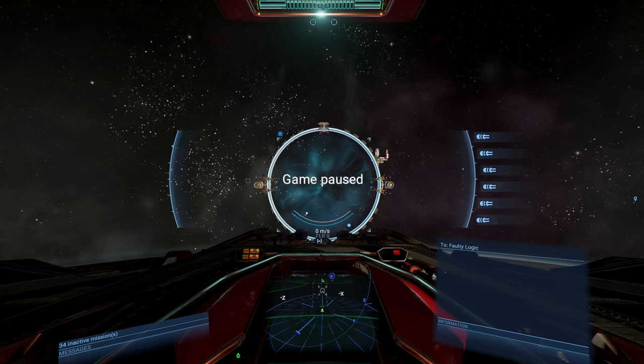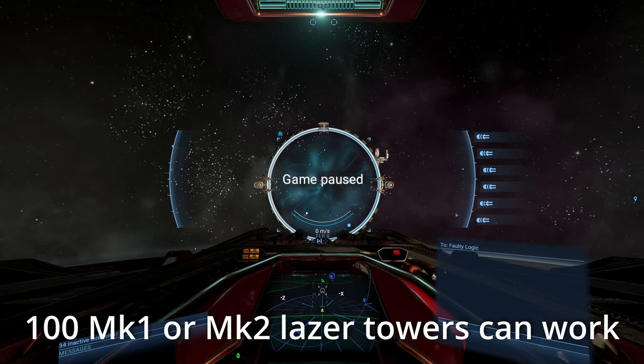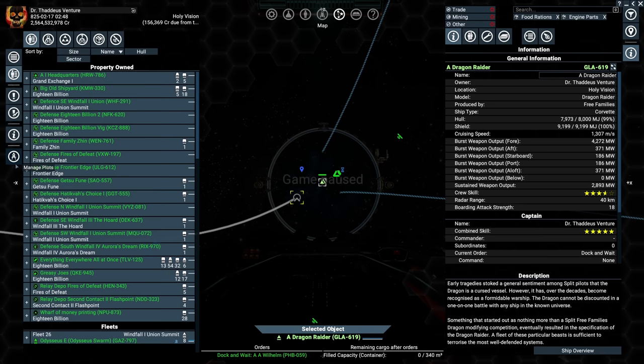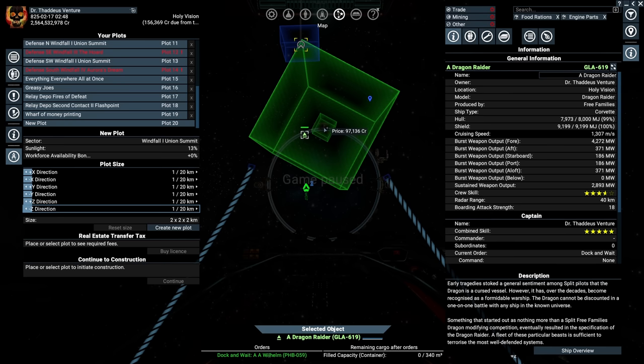You're also going to want an M4 with a decent weapon loadout so that if something comes along and tries to kill your tower while you're building it, you can defend the tower until it can defend itself. We're going to line up on the gate and create a new plot. We want to make the new plot 1km in diameter — the cheaper we make this, the better.